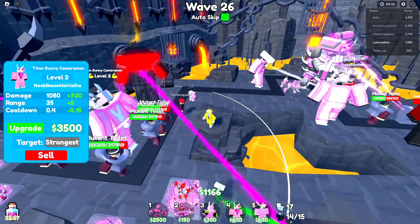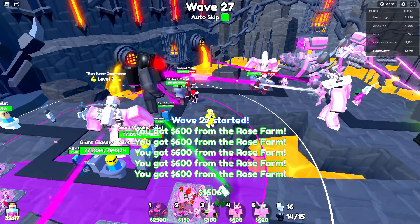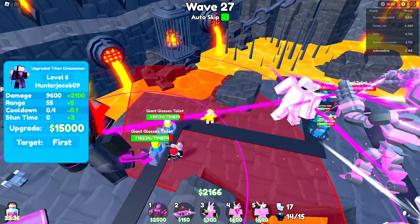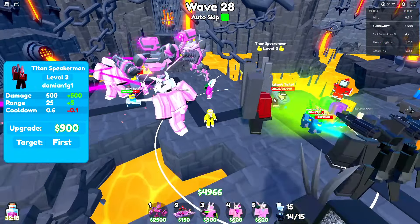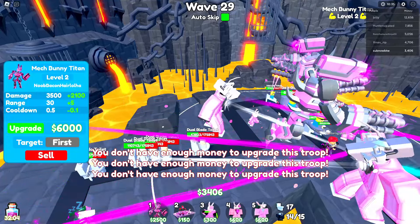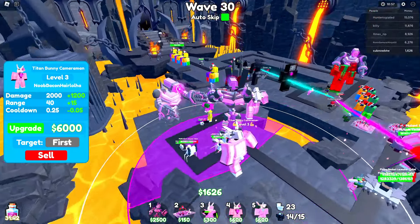It's probably not even possible to upgrade everything if I don't have money, so obviously we've got to upgrade the Titan Bunny Cameraman and the Egg Launcher Cameraman. We don't need too many units because we got a whole team here. He's at level 3 — I need him to target the strongest. Egg Launcher Cameraman upgraded to $1,200, then $1,800 for level 2. This guy only upgraded to level 3 — that's not enough. Titan Bunny upgraded to level 3 now too. Wave 29 — we're already almost as close as we were to the Easter event. Max level Titan Bunny Cameraman — but he's knocked out. Nope, he's back alive.